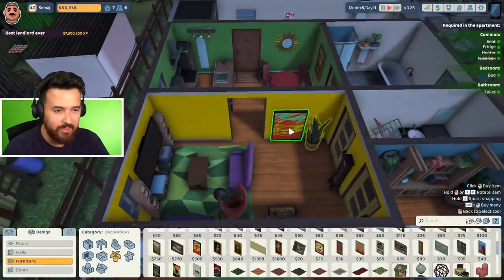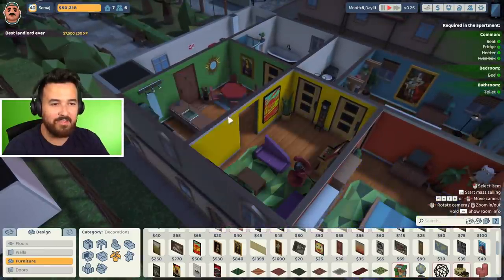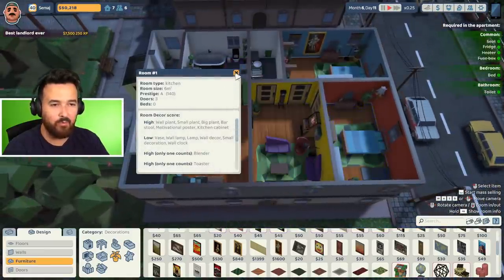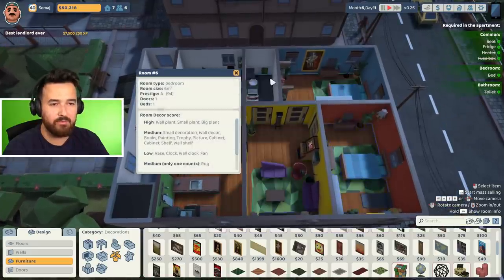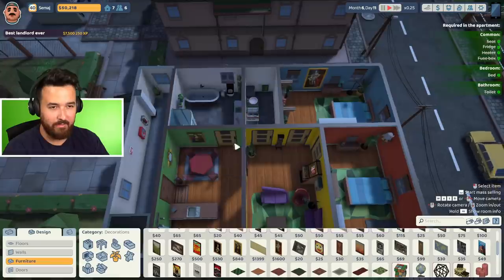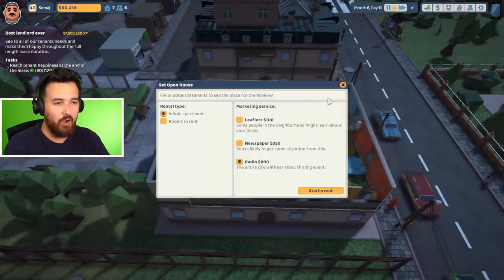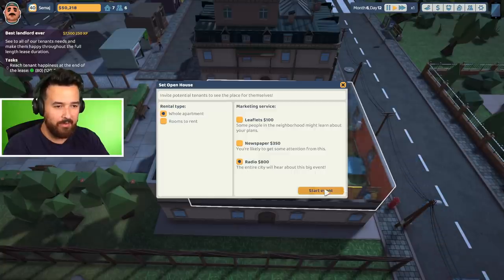Get a plant and one of these colorful pieces — look at this room! 117. So the whole place should be pretty good: living room 140, kitchen 93, bedrooms 94, laundry 95, bathroom 95. I'm happy with that. Let's go ahead and begin open house for the whole apartment.